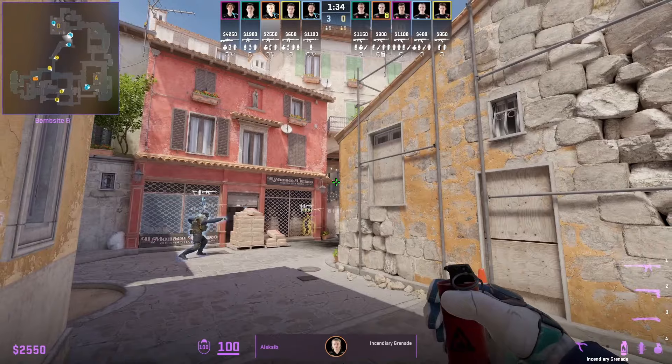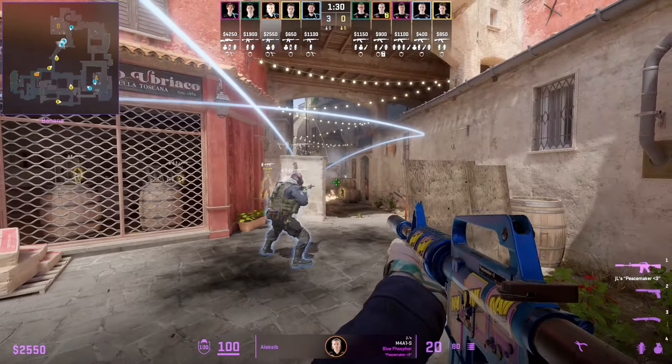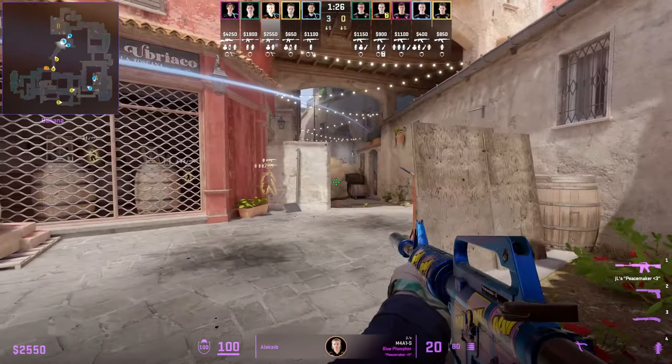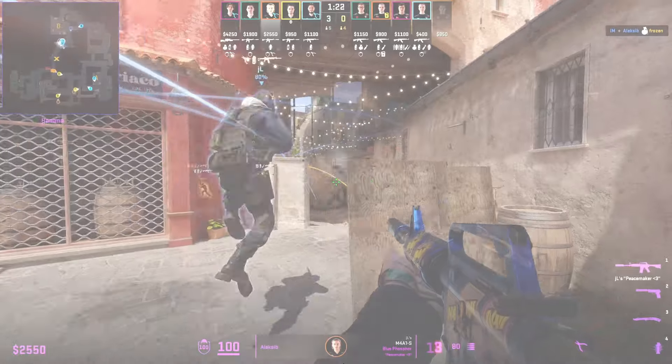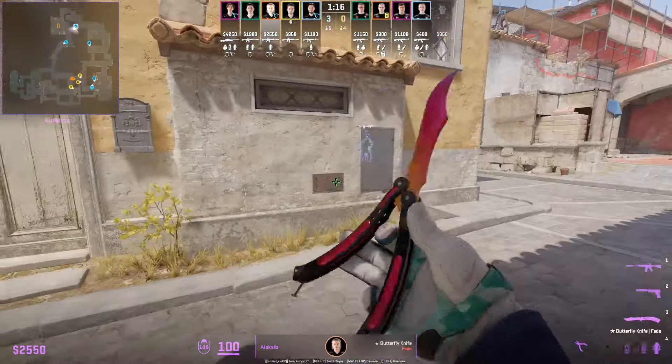Instead of throwing his incendiary right away, AlexiB waits until JL is ready to swing out. If he threw it right away, that would have given Frozen time to smoke it out. By waiting for JL's timing to push down, JL could catch a timing onto Frozen who would have had his smoke out. AlexiB also likes to jump spot, just like JL, to get easy safe info.